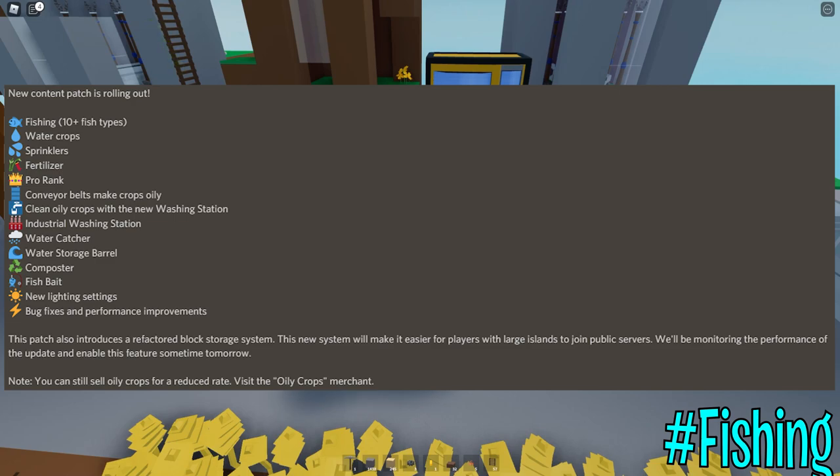This patch also introduces a refactored block storage system, and this new system will make it easier for players with large islands to join public servers, which is really awesome. They'll be monitoring performance and enabling that feature sometime tomorrow. There's also a note: you can still sell oily crops for a reduced rate — visit the oily crops merchant.